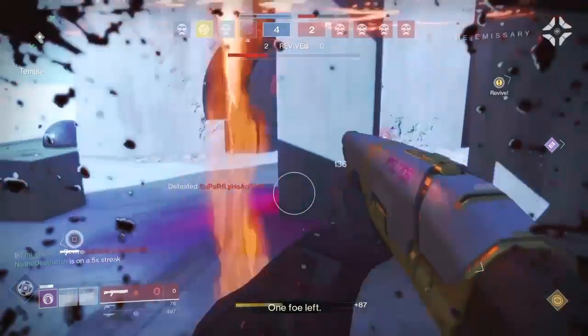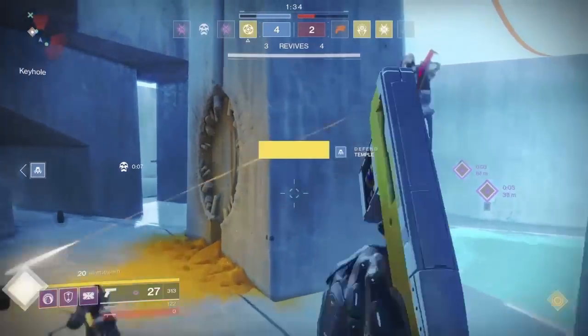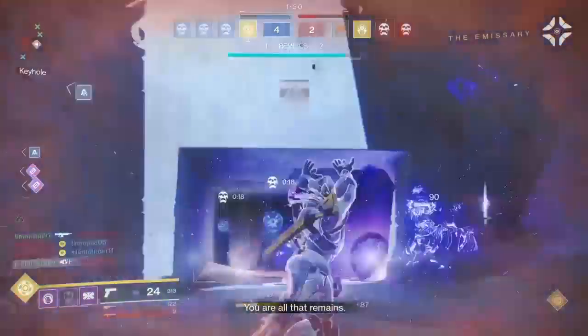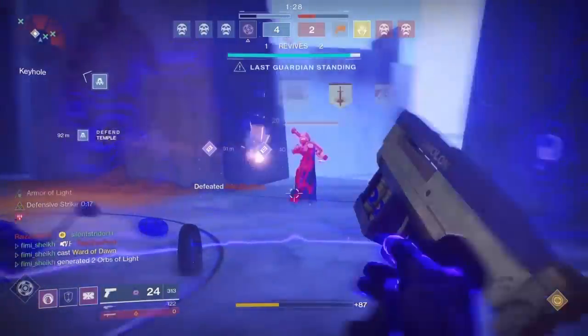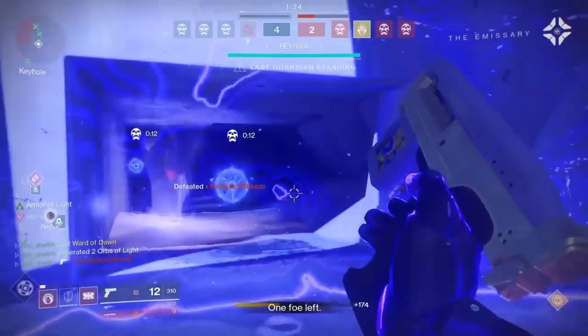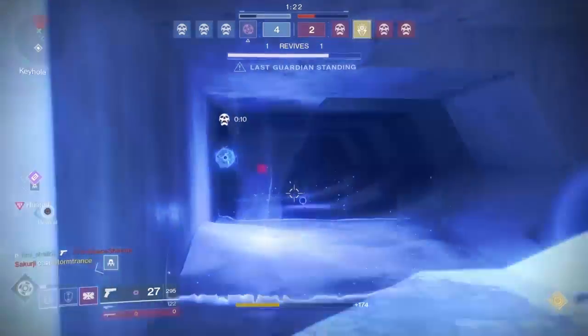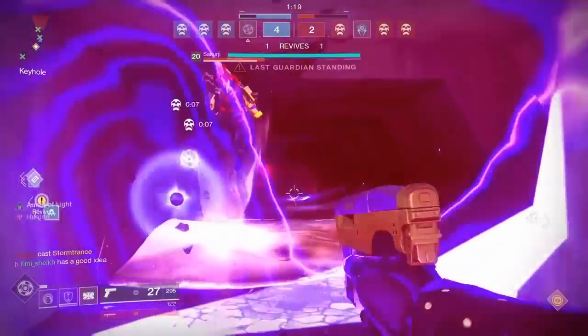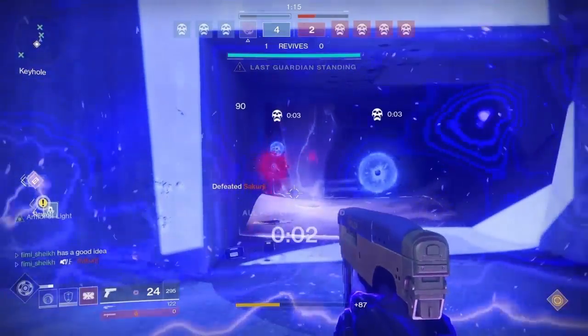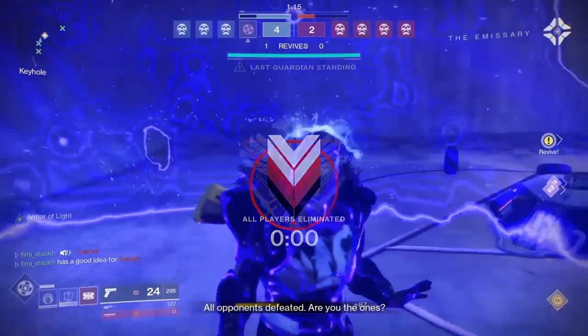Here the enemy Nova Bomb takes out two of my teammates. I kill him and immediately pop the bubble since the biggest threat — the Nova Bomb — is now handled. He then pops a Storm Trance around the corner: easy suppression. The bubble is over the bomb, it's me against him, and there's no way he's diffusing that bomb. Protected very nicely.